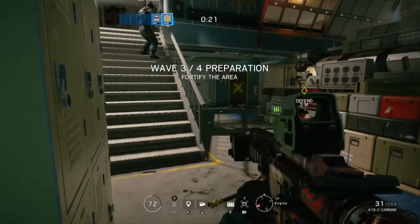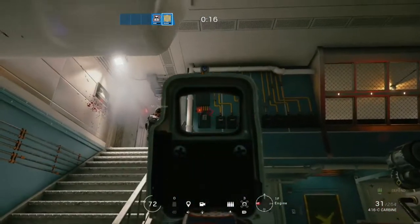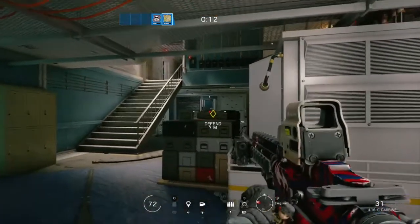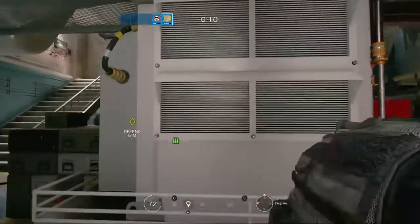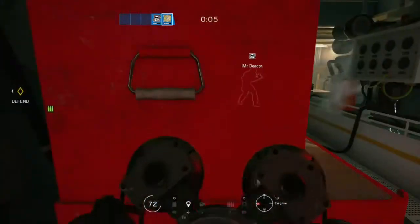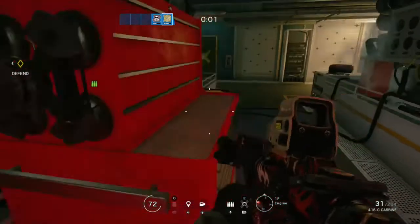Doing this strategy, they'll just keep coming from down the stairs. And just here I see my friend's C4 — well, it's a nitro circuit — on the wall. And I shoot it with a pistol from the hip.